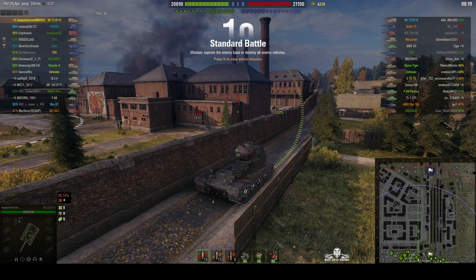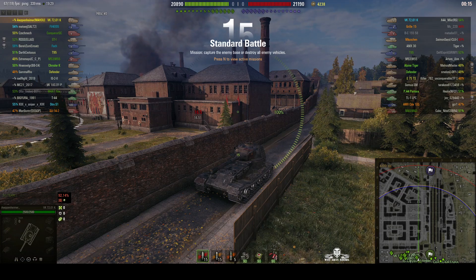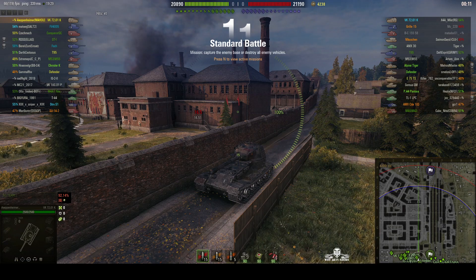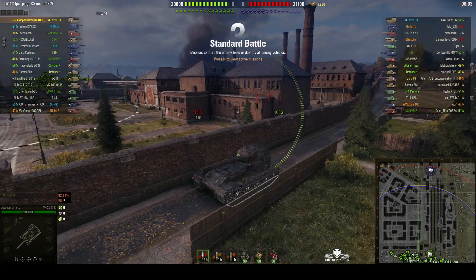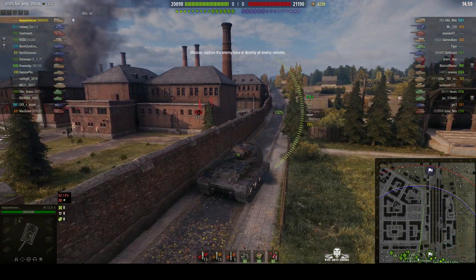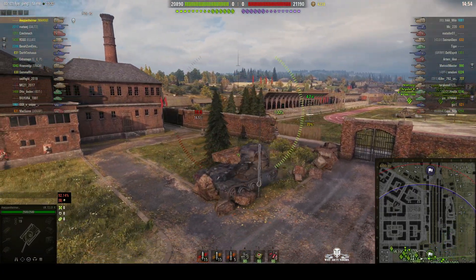Welcome back to WhatRT Noobs with General Disturbance. This is a VK7201K — a tier 10 German premium and reward heavy tank, located on the south spawn of Ensk under the command of Arpenheimer. You can only get one of these tanks if you participated in Clan Wars and accumulated enough fame points.